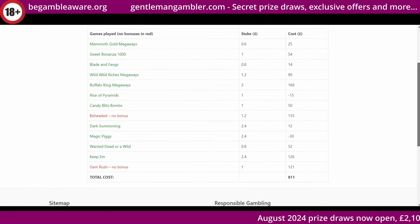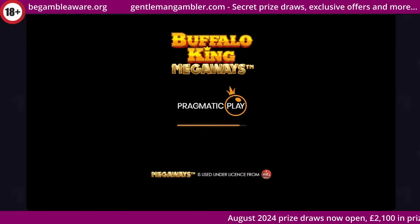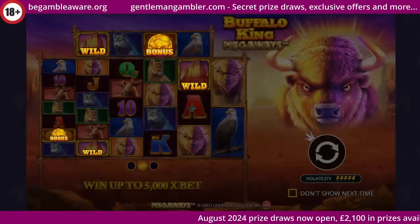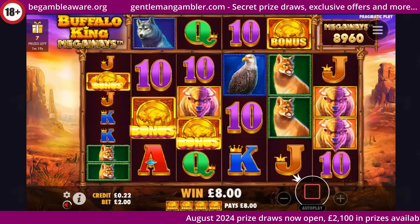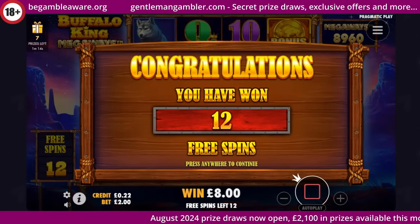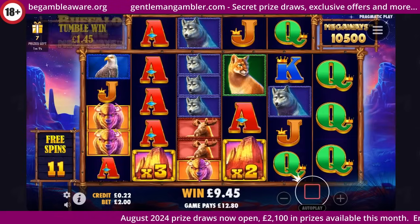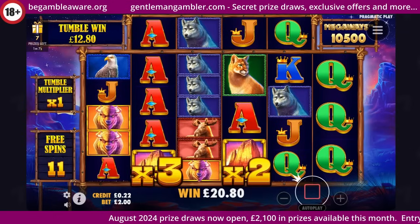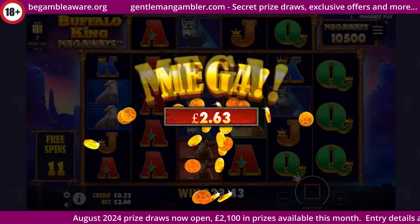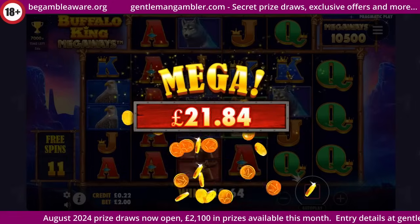So let's start it off with Buffalo King Megaways. Buffalo King — starting on the higher stakes, using my wild card early doors in the hope that it gives a good one. Reverse psychology. And we're straight in with an absolute belter there. Need the 8th on the 3rd. Well, that's an absolutely great start. I don't want to save these ones till the end but I'm going to try and get off on a positive note today.